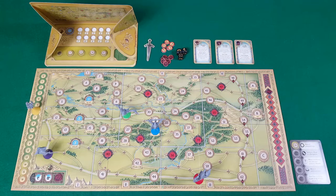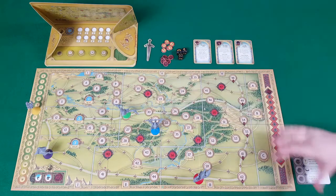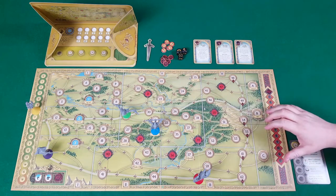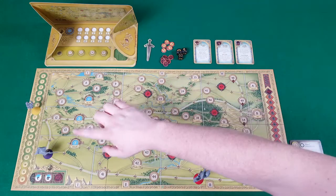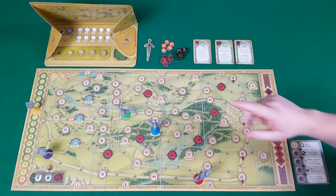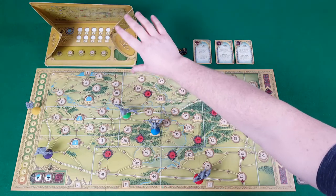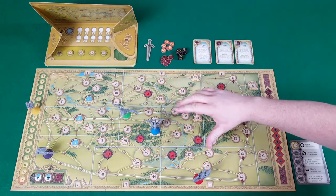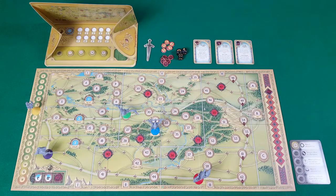We'll cover part two in another video, available very shortly. In part one, Frodo is attempting to get from one of the three start spaces in the Shire across to one of the three end spaces in Breeland. The Frodo player is never represented on the board by any figures. Instead, they write down numbers and dots behind a screen, hidden from the Nazgul player, to represent where Frodo currently is or what part of the wilderness he's traveling through.